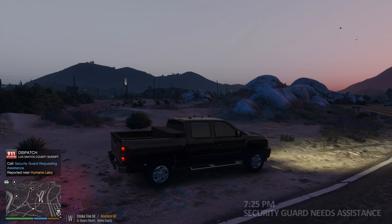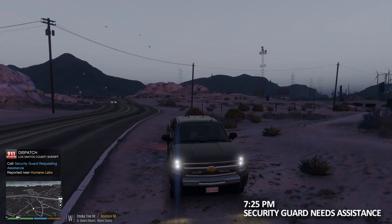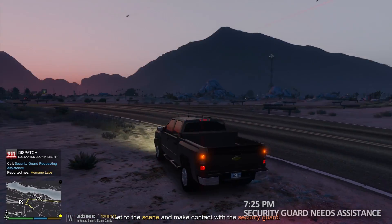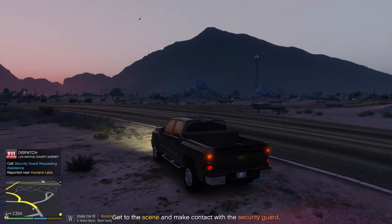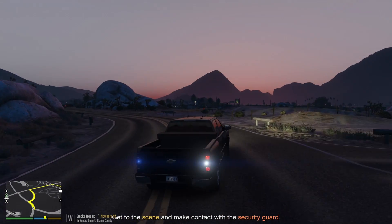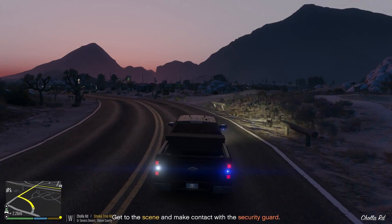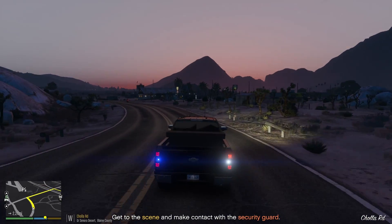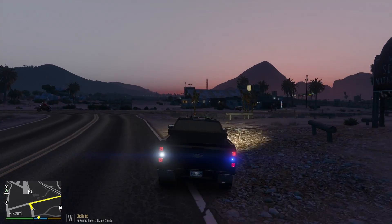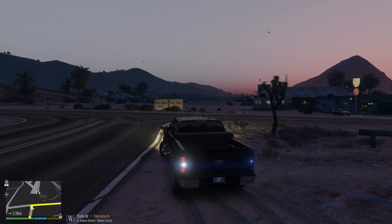Attention all units, we have backup required in the humane lab facility. Lincoln 18 copy that — we've got a security guard requesting assistance at a nearby business, the humane lab. So we're gonna go ahead and respond code 3 to that. Oh, and my controller just totally died out on me.